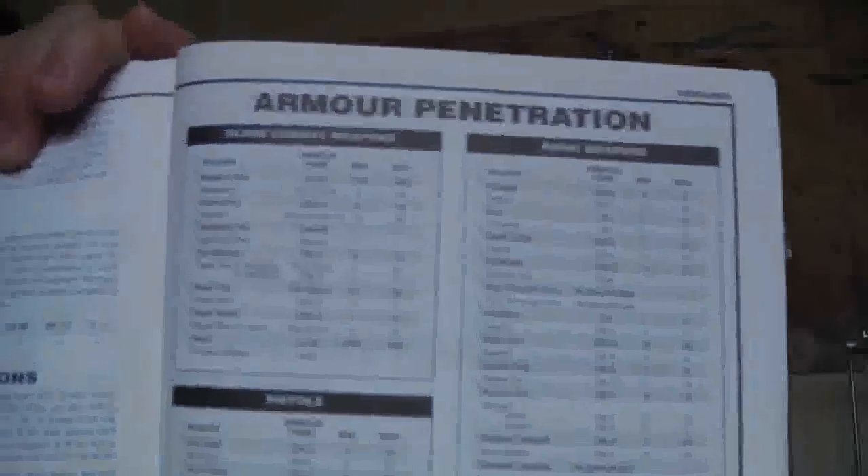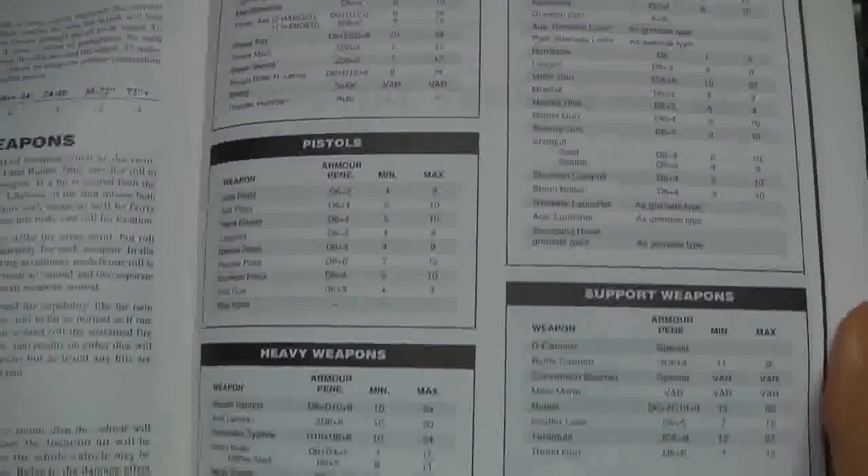They've got a full armour penetration table with every weapon listed. Hand-to-hand combat is lethal because you're getting minuses to your armour saves — it's not just things go through armour or they don't. And remember that hand-to-hand means you fight twice in a turn, which makes it so lethal. Running up to Sixth Edition, hand-to-hand was pretty decisive. Add in really powerful heroes and you're mincing squads in hand-to-hand combat — Hero Hammer.